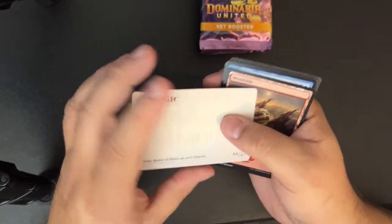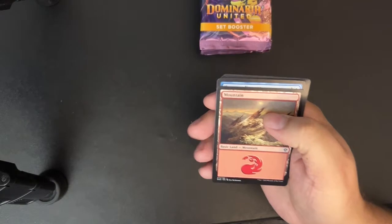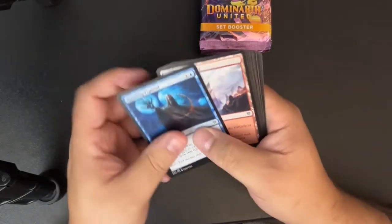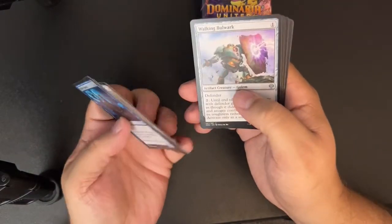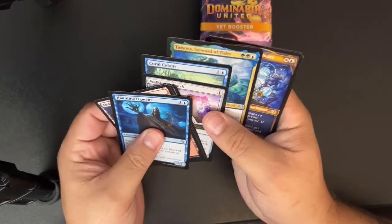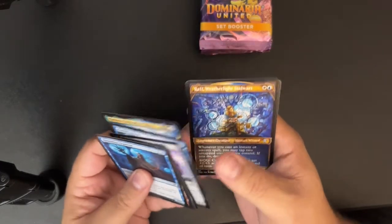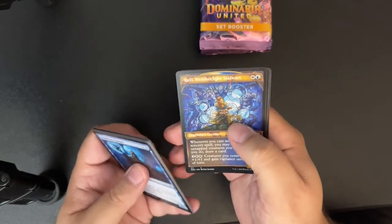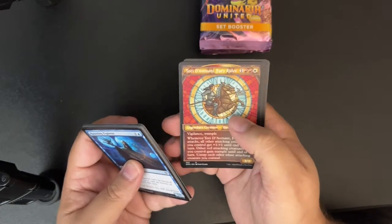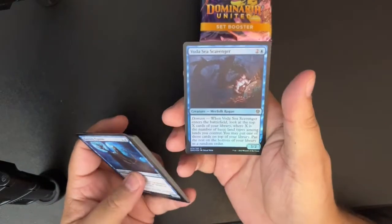Store Bearer Blades, Walking Bulwark, Coral Colony, Taught You — I've seen the same lineup of uncommons in about the third pack now. Raf Weatherlight, Tori de Avenant, Caves of Koilos — another painland.